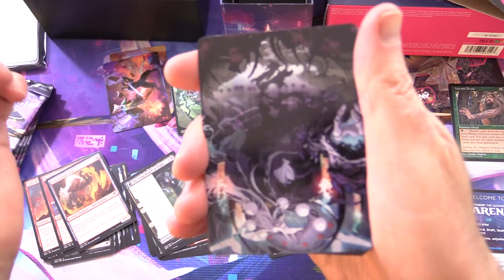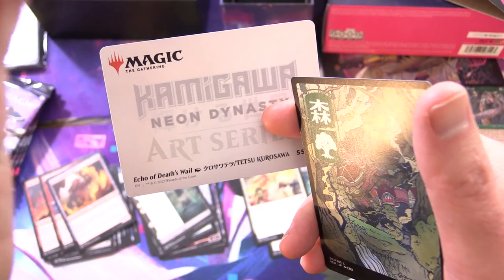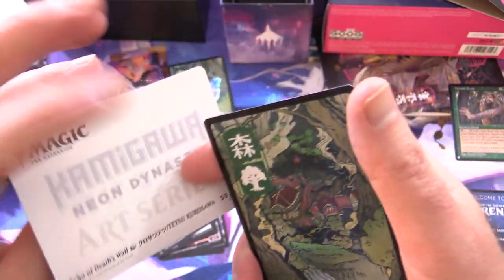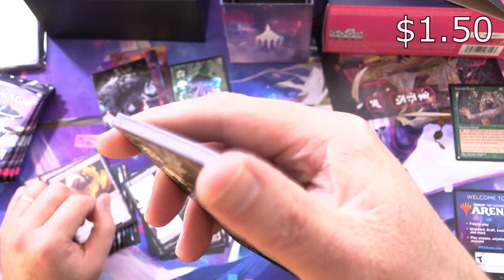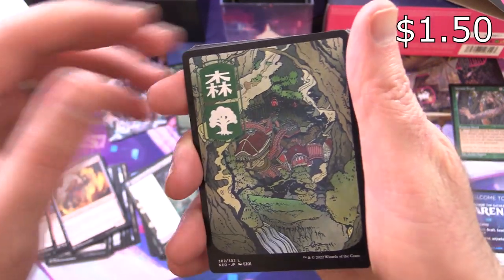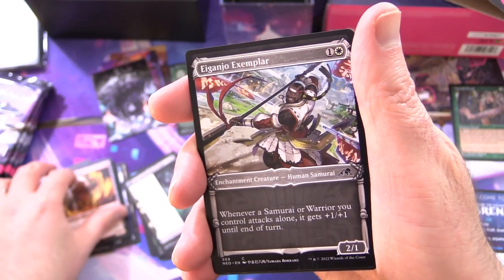Let's guess which way around it goes — maybe something like that. And it is Echo of Death's Whale. That looked like a Foil for a second, but it's not a Foil — still a buckle though.